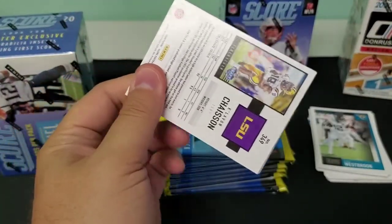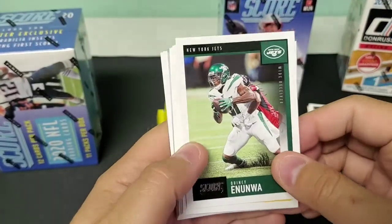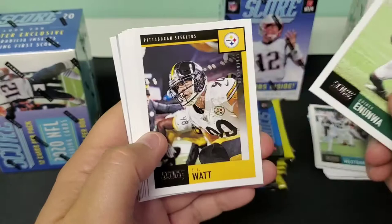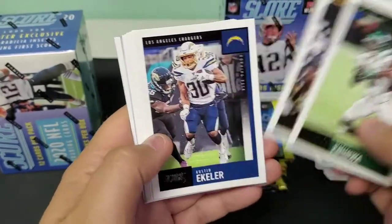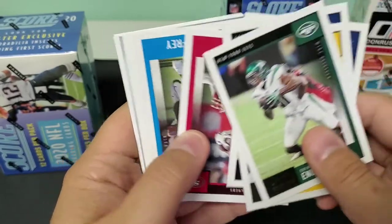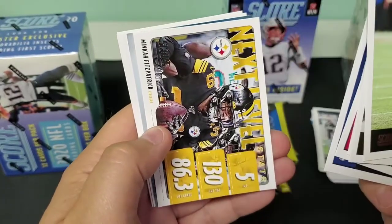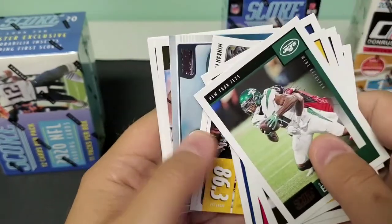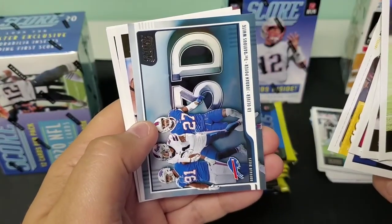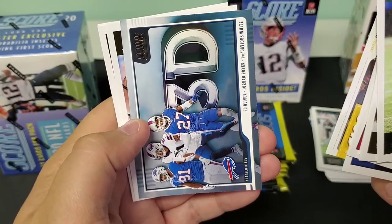They have memorabilia cards and autos — it's a retail product, so anybody's guess. Quincy Enua, T.J. Watt, Austin Ekeler, Demarcus Lawrence, Tevin Coleman, Christian McCaffrey, Todd Gurley, Minka Fitzpatrick Next Level Stats, Ed Oliver, Jordan Poyer, and Tredavious White 3D. And our rookies — Albert, Brian Herrian, and Cleavon Chaison.